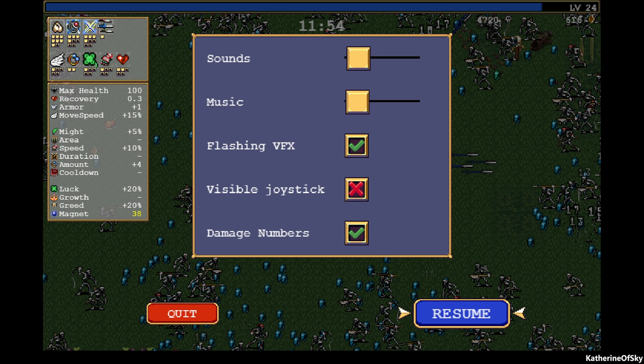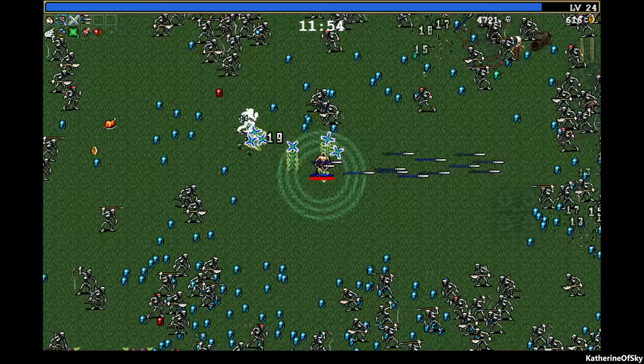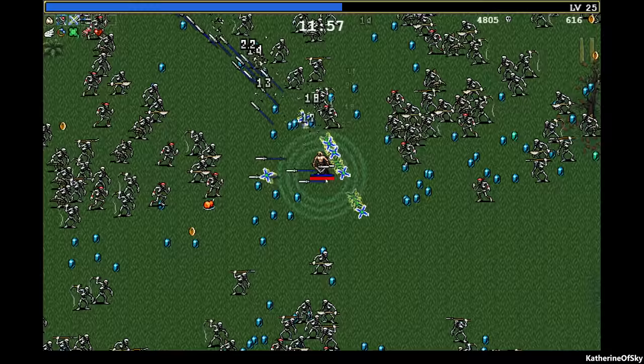I've been going through trying to get the achievements — basically evolving all of the weapons. The knife was the next one, so I've been playing Gennaro and I'm in a really cool run. I evolved the knife. The Steam guide says knife plus gloves, but what they actually mean is bracers. The bracers make the knife fire with no delay — it basically fires continually. Look at this — absolutely nuts.